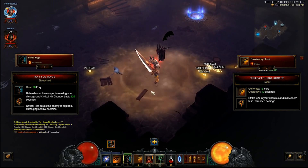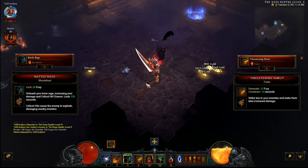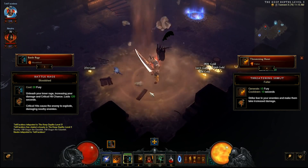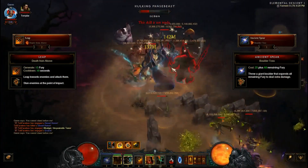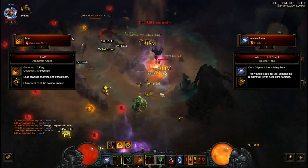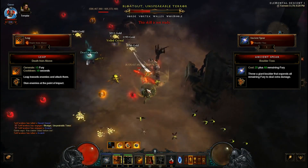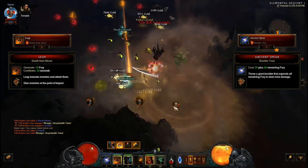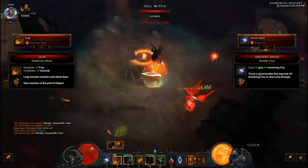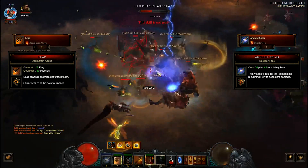Battle Rage will increase your crit hit chance and make it so that your crits explode — that's a really good buff. Threatening Shout will increase the damage enemies take and will actually generate 50 fury, so it's used as a fury generator. With the Earth set it also has the added effect of causing an avalanche, so it can be used offensively as well. The last two skills — probably the most important — are Leap with the Death From Above rune and Ancient Spear with Boulder Toss. With your cube items you'll be able to leap three times in a row. Leap is your main fury generator and Ancient Spear is your main fury spender. Whenever you spend fury, remember this will reduce the cooldowns of all your other abilities, allowing you to spam your skills without worrying too much about cooldowns.